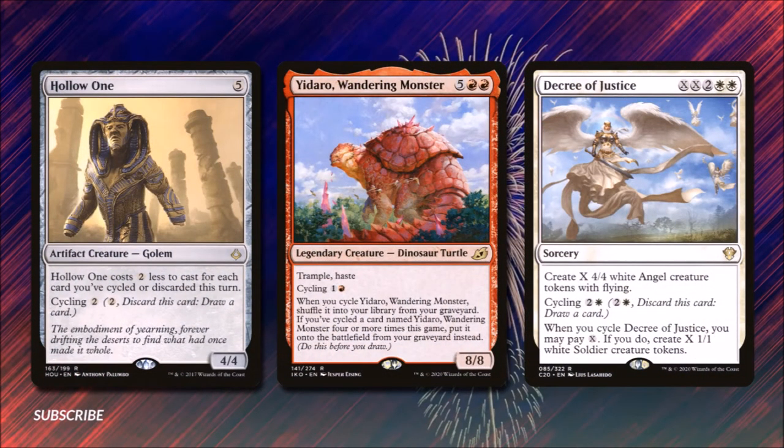Let's get into some other ways we can get some blockers in play. Hollow One costs five colorless mana and is a 4/4, but costs two less for each card we've cycled or discarded this turn — so many times we'll probably actually get to play him for free. Yidaro, Wandering Monster costs five and two red — it's an 8/8 legendary dinosaur turtle with trample and haste and cycling for one and a red. When you cycle it you shuffle it into your library from your graveyard, and if you've cycled it four or more times this game you get to put it directly onto the battlefield. Decree of Justice costs X, X, two, and two white and creates X 4/4 white angel tokens with flying; if we cycle it for two and a white we can instead pay X to create X 1/1 white soldier creature tokens.